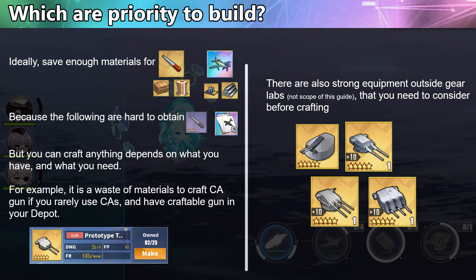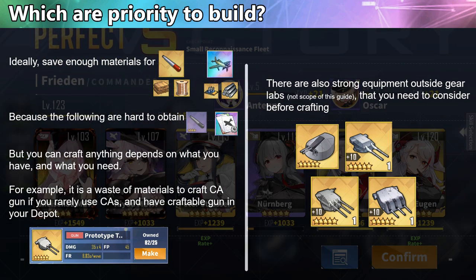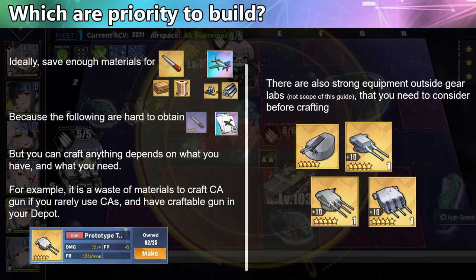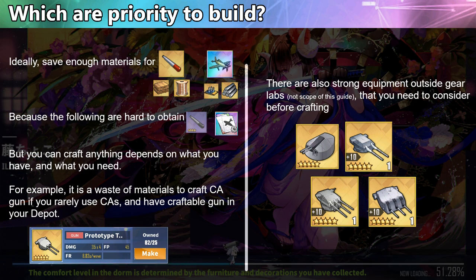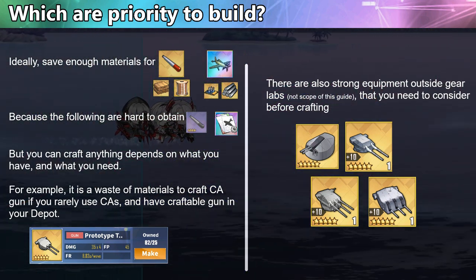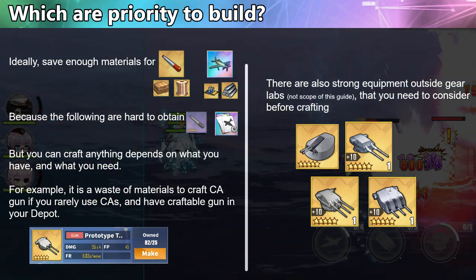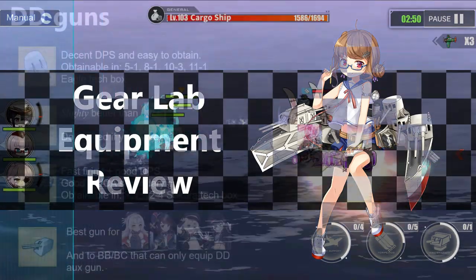In general, you want to craft gears based on what you need or want, but due to the limitation of materials — especially since some gears share the same required materials — I suggest saving enough materials to build high-quality gears such as the Wyvern and Bitter, so that you have enough materials once you've collected the needed design plans or required equipment.